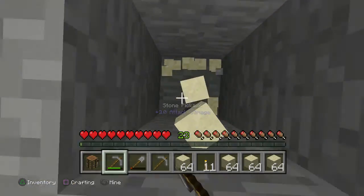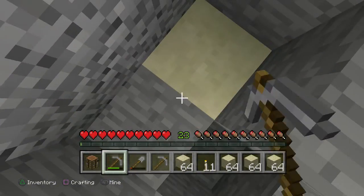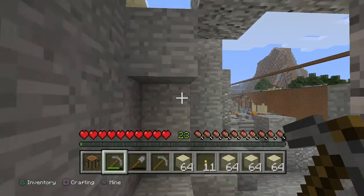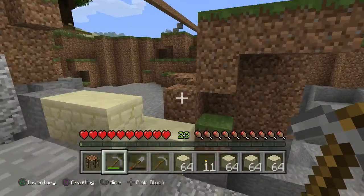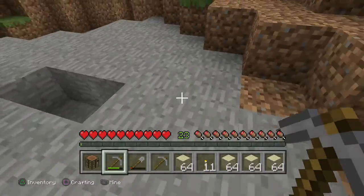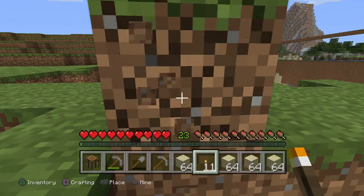I'm gonna ditch that from the rest of the area. The mobs — whoa, there's a hole there. Oh right, I did mine that before. Oh dear, I forgot about that. Where's that bat? Easy. That's that one done. Yeah, actually folks, I need to add a block because that's annoying. I'm gonna dig this one too.